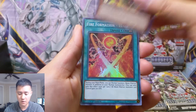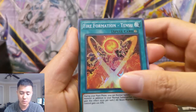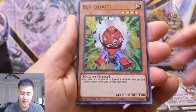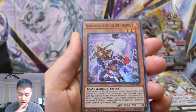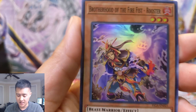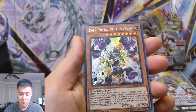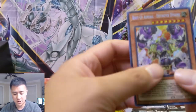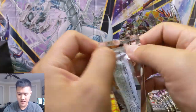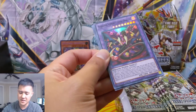We've got a Swap Cleric for our first pack. Fire Formation Tensu. So all of these are super rares and then there will be one secret. We got the Red Gadget. Brotherhood of the Fire Fist Rooster - they're always like some kind of animal. And then Boot Up Admiral Destroyer Dynamo. Our first secret - so each pack does have a secret. Sounds like the biggest hits are the Eagle, Elephant, and then Panda. Wouldn't mind finding the Panda one.